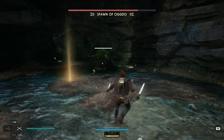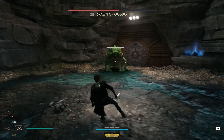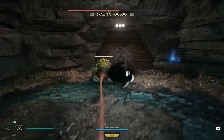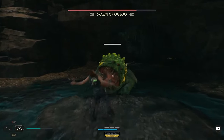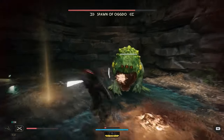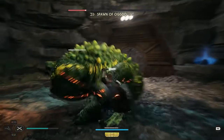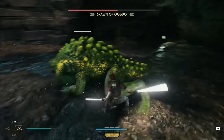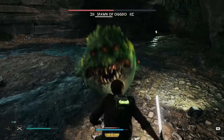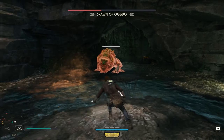Once you take down a quarter of his life, he'll add two more moves to his repertoire. If he jumps back and readies his tongue, be ready to jump over it and don't touch any part of the tongue while it's out — otherwise, you're dead. He will also spew out a bunch of acid on the ground, which is actually probably your best opportunity to deal significant damage to him. At this point, he will also start being a little more aggressive, following up his two-hit bite combo with another attack, so rein in the aggression as his life depletes.